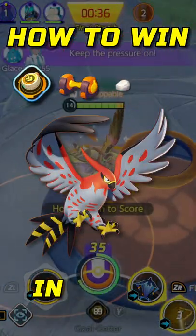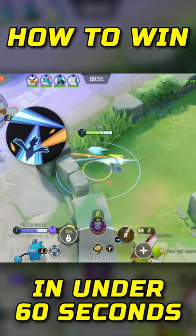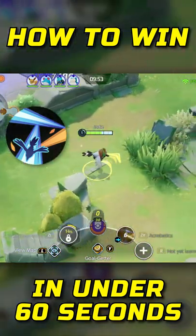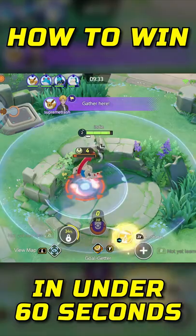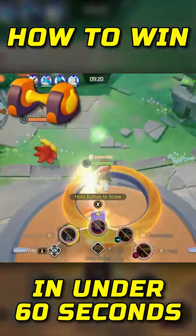This is how to win on Goalgetter Talonflame in under 60 seconds. Start with Acrobatics, jump over the wall and make sure not to hit anything as it'll turn off your floatstone. Look to invade and steal one buff, then run away to score and start stacking your attack weight.